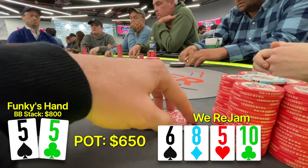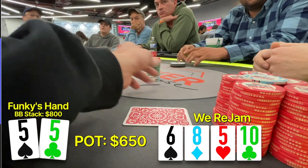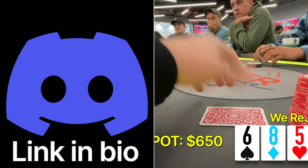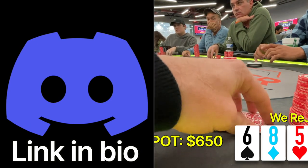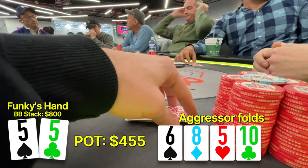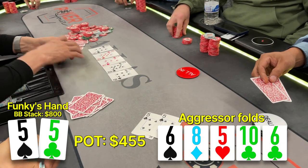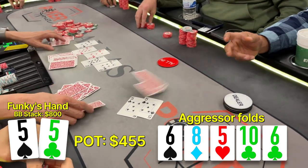The whole reason we make these vlogs is so that we can go over our hands, see where we made the mistakes and adjust. And the perfect place to do that is on our Raise Discord — it's a community where we're all trying to become better players. You can join, it's free, the link is in my bio. And now we're going to a river hoping to dodge a lot of cards and we get the perfect card — it's the six of clubs, boating us up, and our opponent folds. We take down a nice pot.